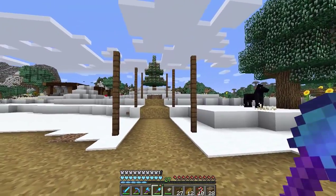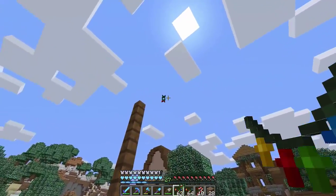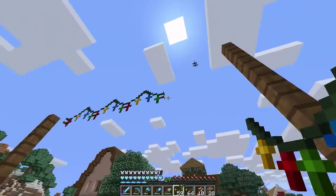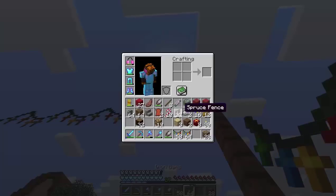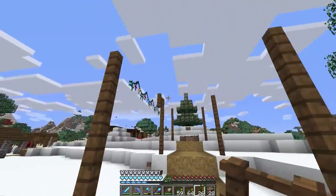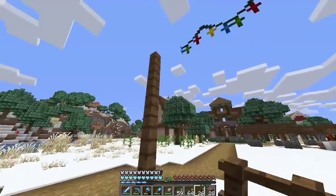Now that we have this, it looks kind of weird, but we're going to add the iron bars that we made earlier, and they're going to go right across the top. I think that will look kind of cool. The only thing that's weird is that they don't really connect to the fence posts. But if I put a fence post on the side — yeah, that kind of works. Not too bad. It's better than nothing. So we're going to do the same thing on this side.